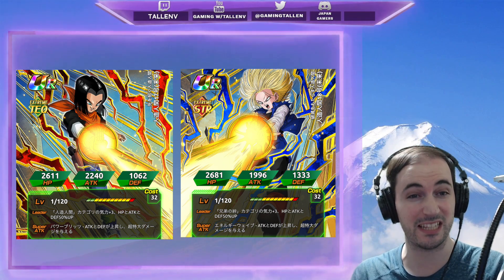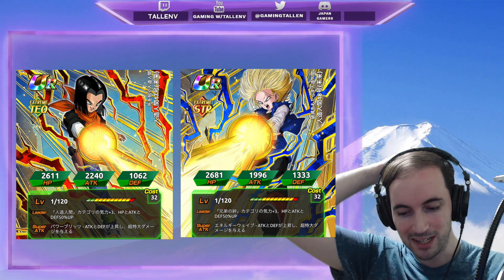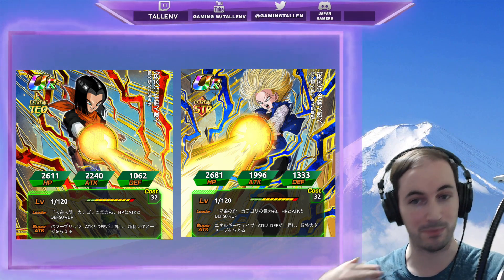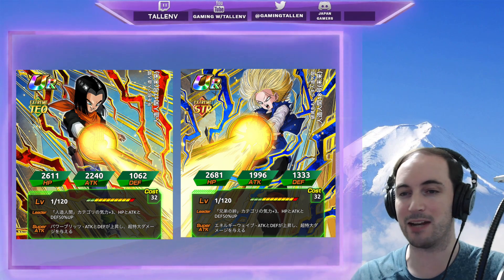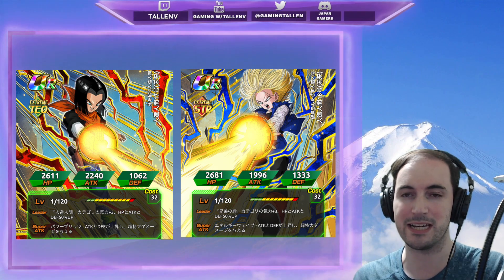For those of you who potentially have not farmed them up yet — personally, when it came to farming the 17 and the 18, 18's drop rate was a little, how do I put this nicely, bad. Your mileage may vary depending on how well the future category boosts those drops. Android 18 just wouldn't drop, but we finally got both of them.